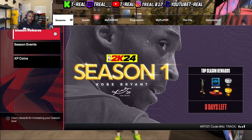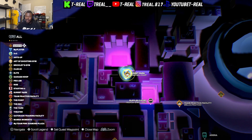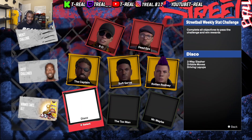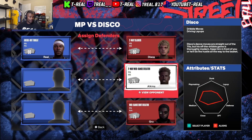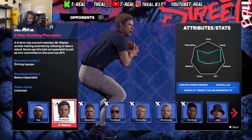So what y'all want to do is go ahead, get into your build, and head to the Sunset Park street ball court right there next to the arena. What you want to do is go ahead and play against Disco — that's the easiest person to play against honestly, and since he is a two-way slasher, I'm about to put them dogs on it for sure. I'm about to put in Mr. Maybe and the Hammer.